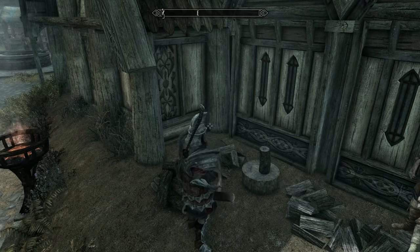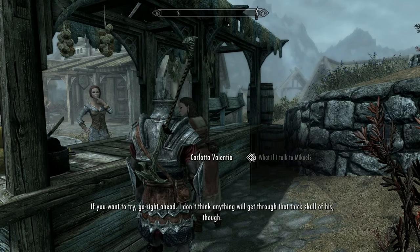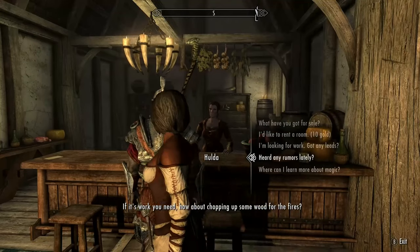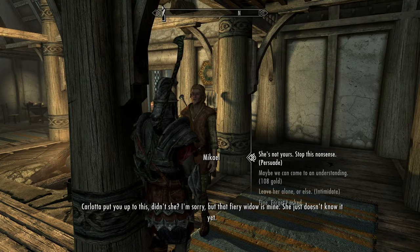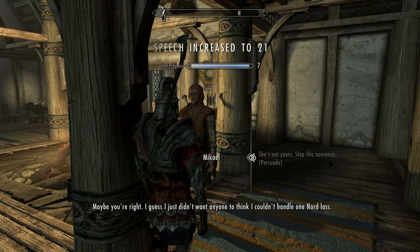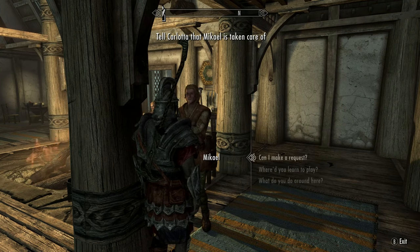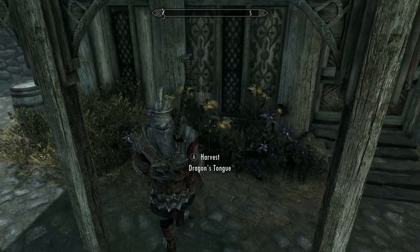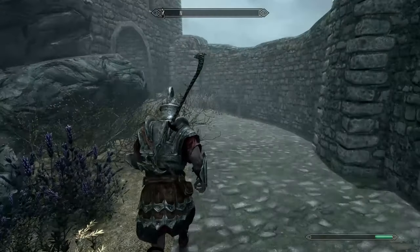Now for some more petty manipulation of the mortals. Firstly chop some wood with your stolen axe, and then offer to help Carlotta with her bard problem. Speak to Hulda in the inn and firstly sell her the firewood — this will allow you to sleep in the bed upstairs for free. Also ask her about any rumours and she will tell you about the Shrine of Azura, a quest which we will do shortly. Now deal with Mikhail — you can either fight him or persuade him to stop. The gift of charity will ensure your persuasion always works. Collect your payment from Carlotta, and now pick the three dragon's tongue flowers from outside the alchemist.